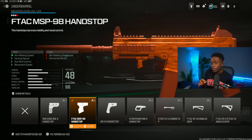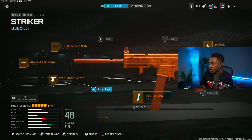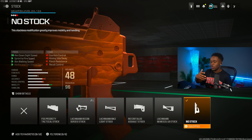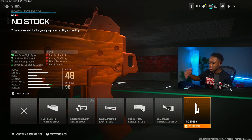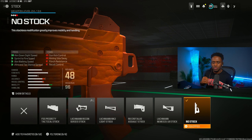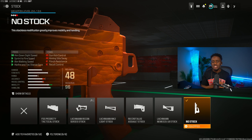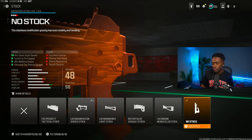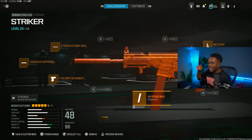This is a must-use attachment because you want the best of both worlds — great recoil control while keeping your mobility. Moving on to the stock, we want even more mobility out of the gun so we can go crazy in those close range gunfights. We are rocking the No Stock attachment, which gives you aim down sight speed, fire speed, walk speed, and hip fire and tac stance spread speed.